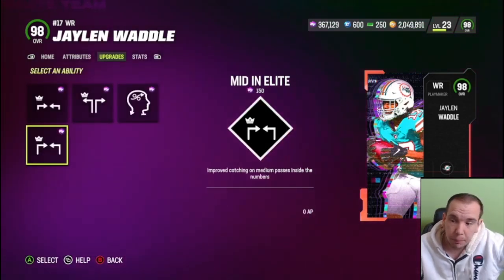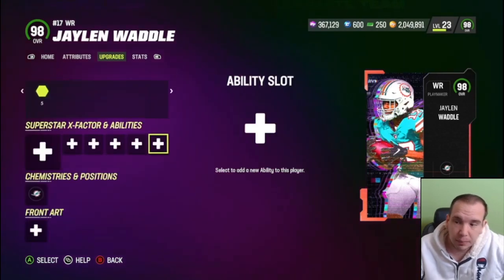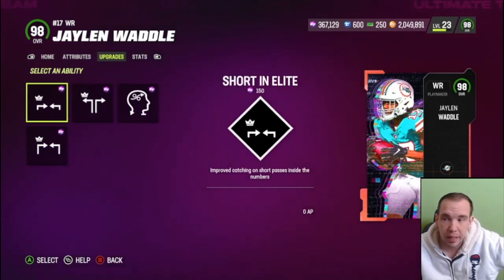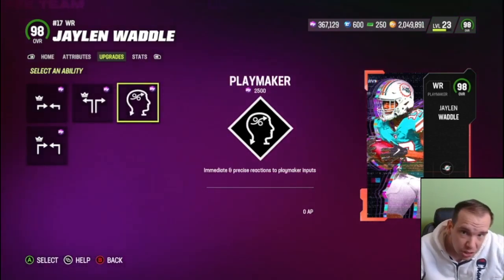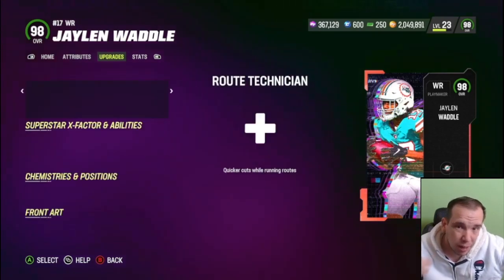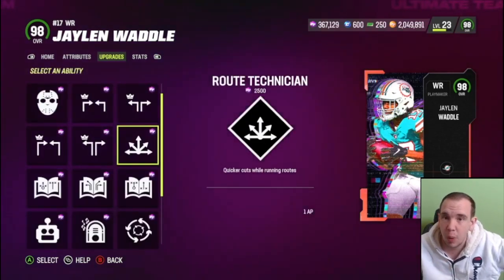This guy does get some pretty good abilities, but not like a CD Lamb. Route Technician will be on him for this gameplay — keep that in mind. This guy is pretty shifty, which I like about him, but what I don't like is he's below six foot and he doesn't have too much weight.